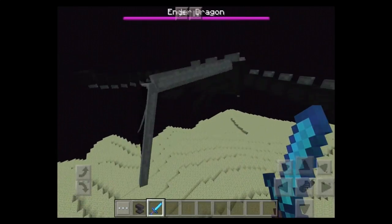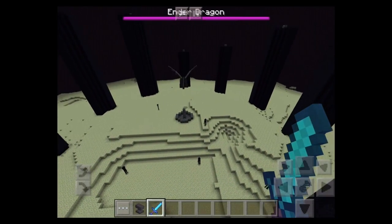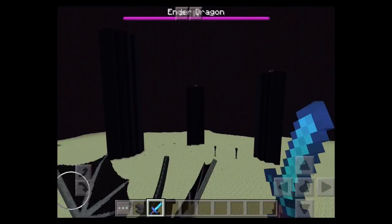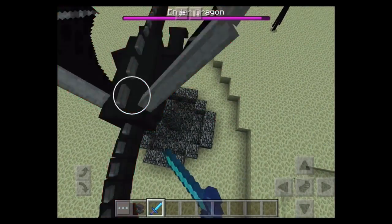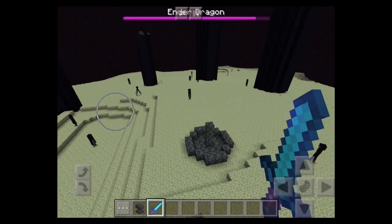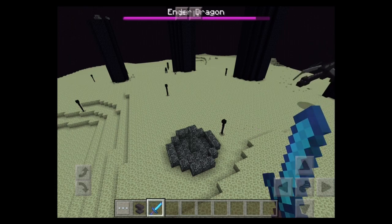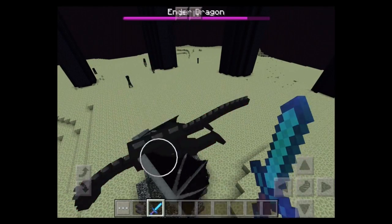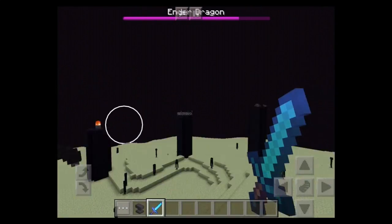Now you just have to fly around and hit him. He does sometimes come to the middle — that's when you really want to get him. Look at his health bar — it's up at the top of your screen with the well text, and I think that's pretty cool. So now we have to fight.